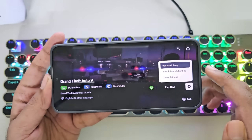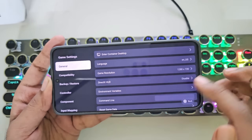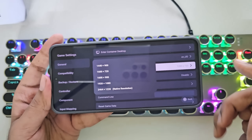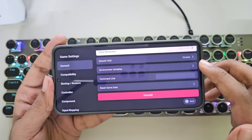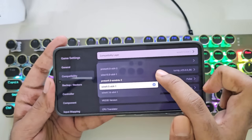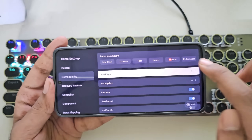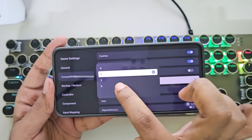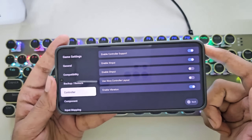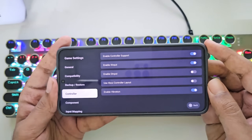Now tap on Settings, then Game Settings. In General, you can set your language and set the game resolution based on your device — even native resolution is available. I'll leave it to default for now. Under Compatibility, set the Wine version to 9.5 or 9.16. Go to Translation Params and set Safe Flags value to 0. Also set Big Block value to 1 to 3. AVX is disabled. Under Controller, controller support and X input are already enabled, and it also comes with haptic support.